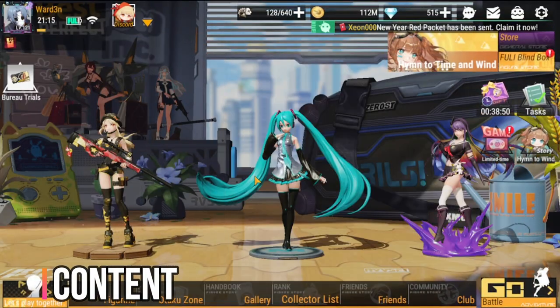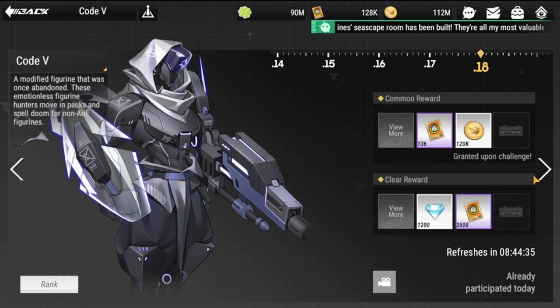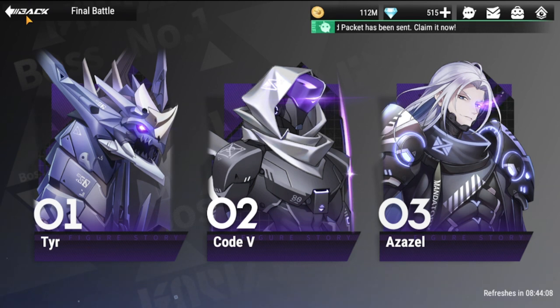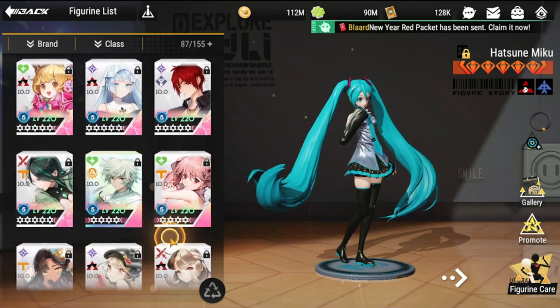With Zephyr providing additional energy, Vivian can cast her ultimate as frequently as possible. For content, Code V is recommended due to the mobs. Azazel is also one of the best stages for her since there are many targets. Nightmare Odyssey and Campaign are also viable. She won't be top-tier but is one tier below, and she has her place in the game.